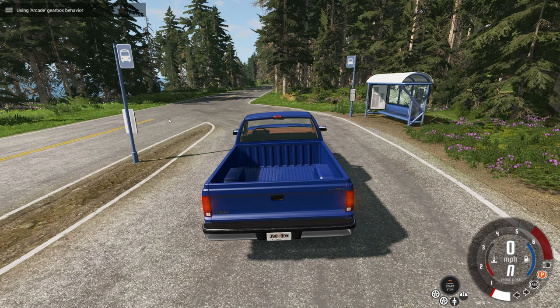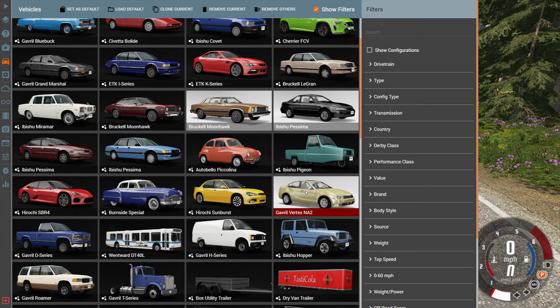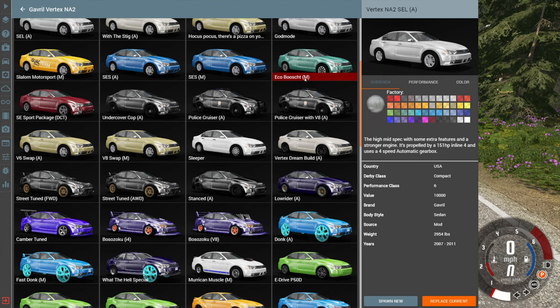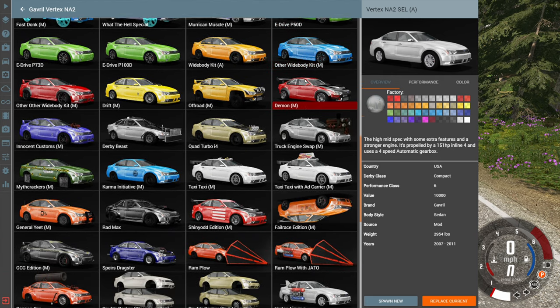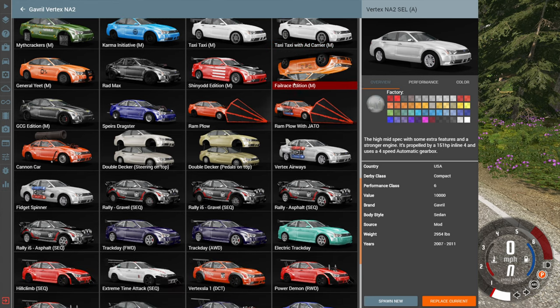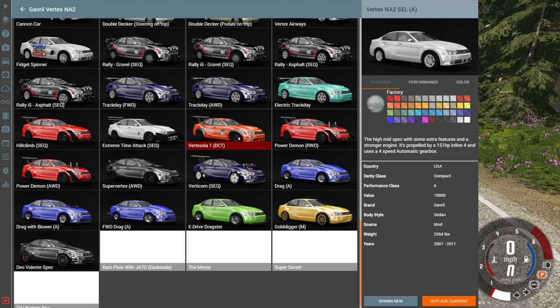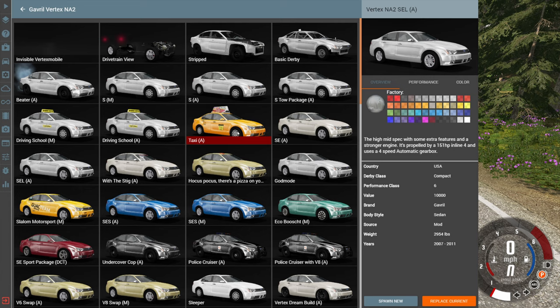Hey, this is YBR with BeamNG Drive and today we're going to be taking a look at a mod called the Gravel Vertex NA2, also known as the Ford Focus from Automation. This mod is a little bit absurd because it has close to 100 configurations. Normally I would never do a video for an automation mod, but this one is on a completely different level than 99% of them. We're going to take a look at some of the most interesting versions of the vehicle, and maybe a couple of very basic ones as well.